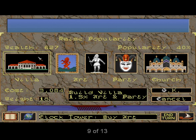To improve your family's popularity, click on the clock tower from the main menu. Throwing a party, sponsoring a work of art, or donating money to the church will all increase popularity at levels corresponding to the amount of money they cost. Building a villa will improve popularity and will add 50% to all popularity gains from parties or patronage.